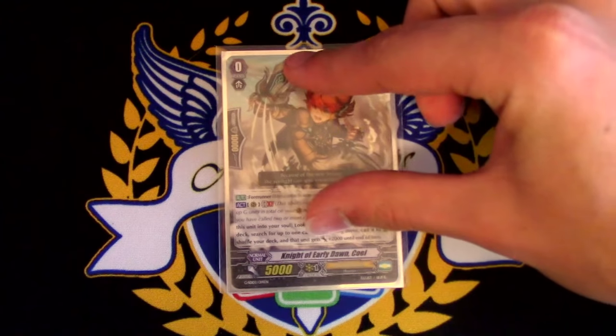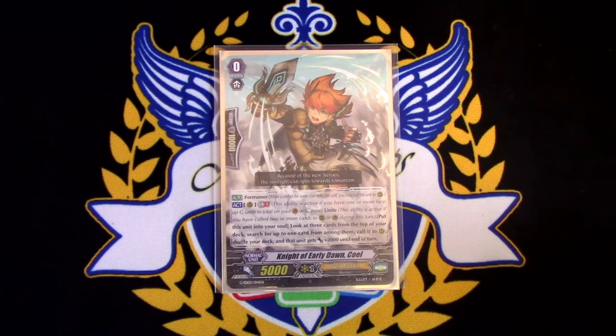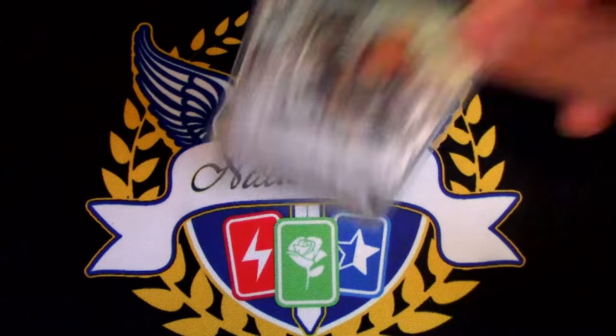Our starter is always going to be Knight of Early Dawn Coel. Anything else is a bad idea. Unite, put into soul, look at top 3, call something, it gets 2k. Pretty standard in this deck.